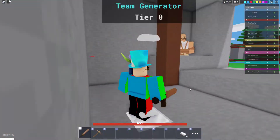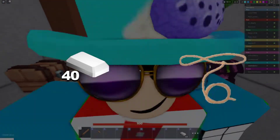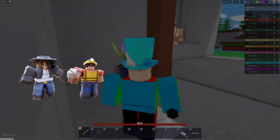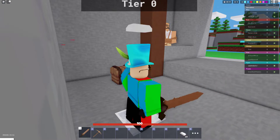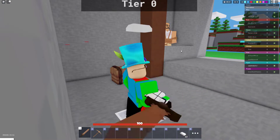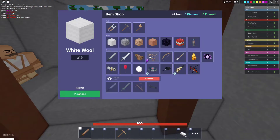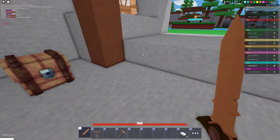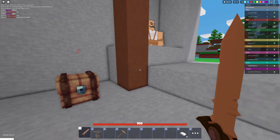Basically what the Lassie Kit does is with 40 iron you can buy a lasso which pulls enemies to you, and it's really OP. I recommend putting your pickaxe into your fourth slot, the lasso into your second slot, and blocks into your third — but you can do it however you like.